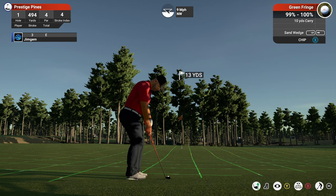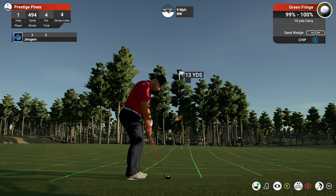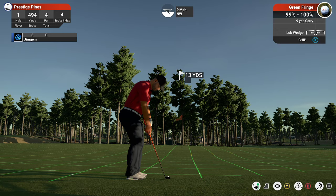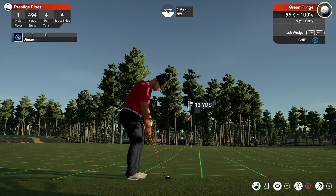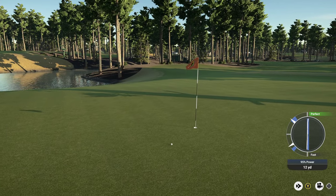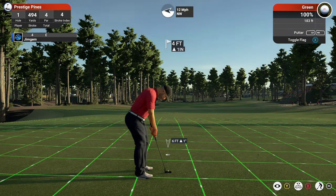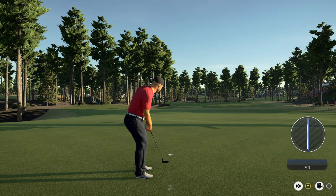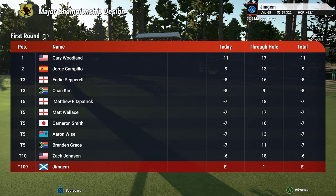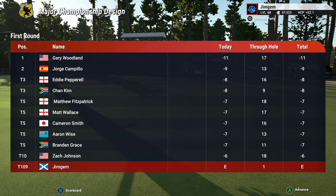Right over the back of the pin — looks like we're going to be chipping up. I rotated the controller just a little touch there. When I'm chipping it always gives you a certain club but I always drop it down a couple of clubs unless it gives you the lobbed wedge which is nine yards carry. Not sure how fast these greens are — 183 green speed, that's not too bad. Okay, start off with the par. We've got Gary Woodland, George Campillo, Eddie Pepperow, Chan Kim, Matthew Fitzpatrick, Matt Wallace, Cameron Smith, Aaron Wise, Brendan Grace and Zach Johnson.